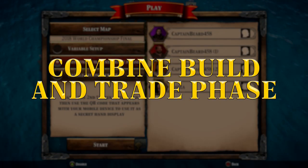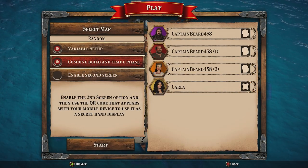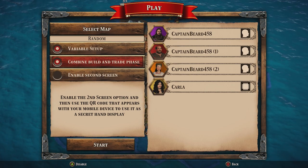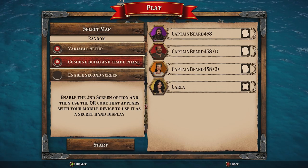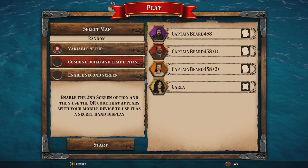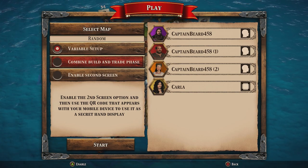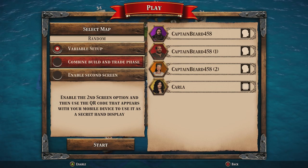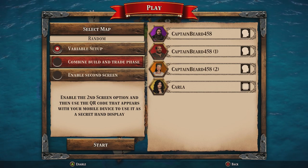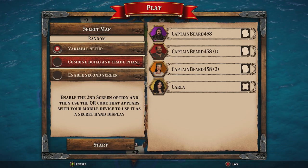Combine build and trade phase: when toggled on, all players can initiate trades throughout their turn at any time — this is the experience most Catanians are familiar with. When toggled off, on your turn after you've rolled and the relevant resources have been delivered you are able to trade. Once trading has been completed you must finish trading to move on to the building phase of your turn. You cannot trade again on this turn.